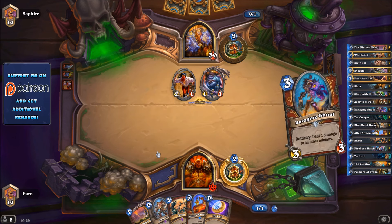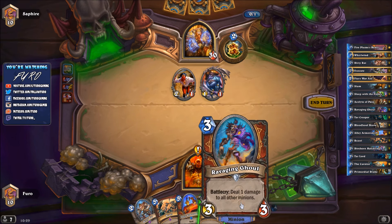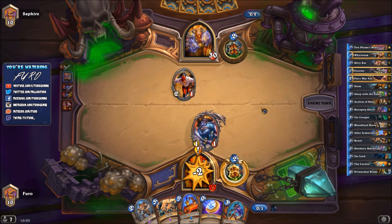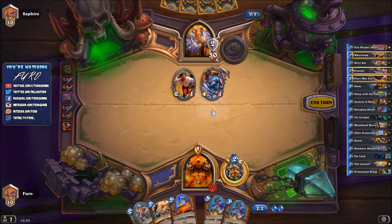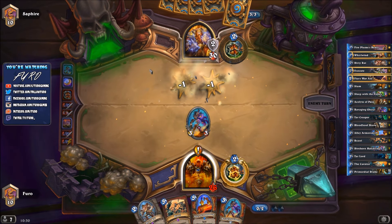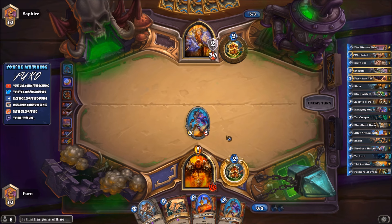Against aggressive Warrior the quest won't help too much, but I don't like dropping the Dirty Rat with a coin either. We drop the quest and use the coin into Ravaging Ghoul. He hits 3 in the face, unexpectedly gains some armor. We go for the Ghoul - that's okay. We draw another Ghoul. In this matchup we'll probably never complete the quest - we're either dying too early or winning easily.